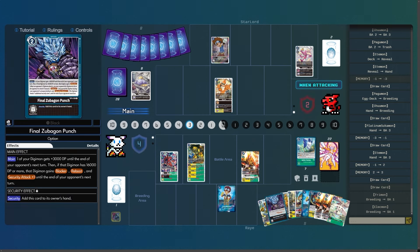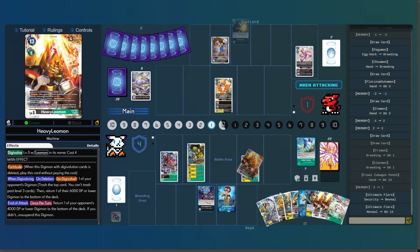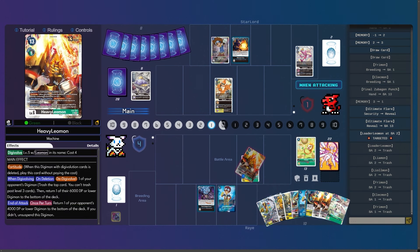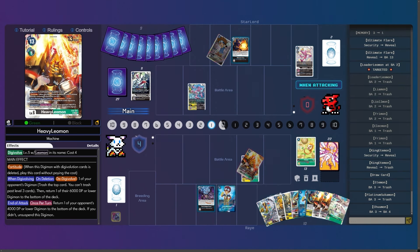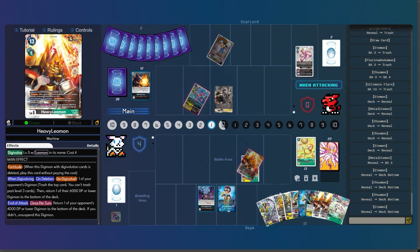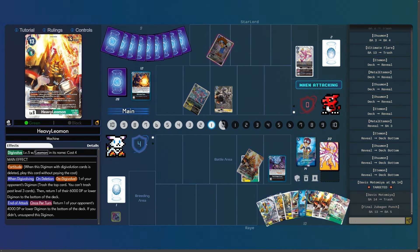I'm going to play Final Zubagon Punch, swing for two checks — hits an Ultimate Flare in security. He's targeting the Loader Leomon, which is very unfortunate, and also deletes the Elecmon I brought up from the raising area. I do get to restand for one more check. He gets to replay the Etemon — the Chuman reveal top five — and he does get to play the Metal Etemon off the level five Etemon effect. Metal Etemon is still going to get the pop effect, so he's actually going to delete the Davis.